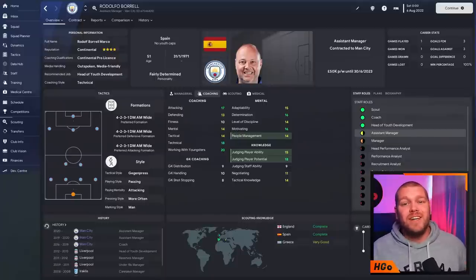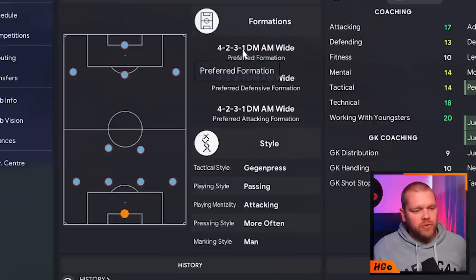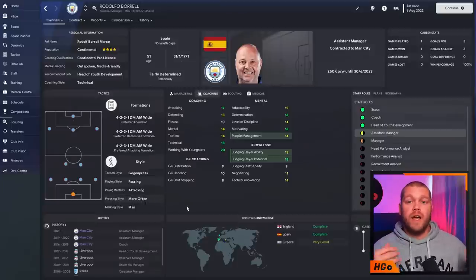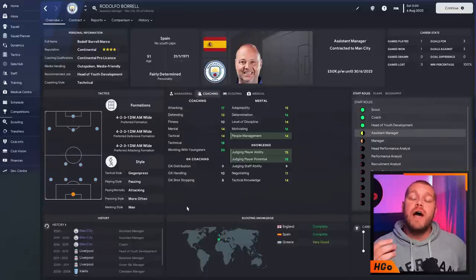So I want to test a couple of different setups. The AI managers this year all have different personality setups. The current Manchester City assistant manager, displayed in the Tato skin, has a preferred formation of 4-2-3-1, a tactical style of Gegenpressing and passing, and an attacking mentality. I'm going to test different AI variants - one with an attacking mentality, one balanced, and one cautious - running the exact same 10 tests in the same order.